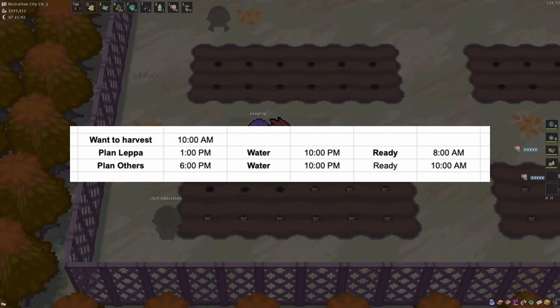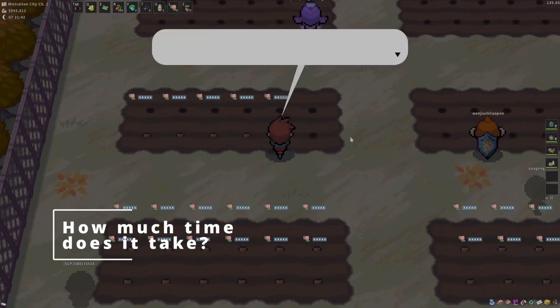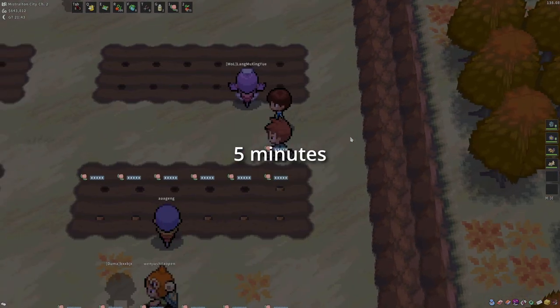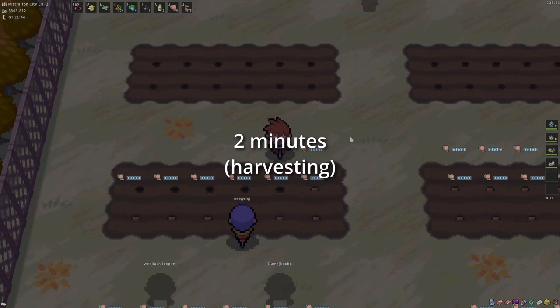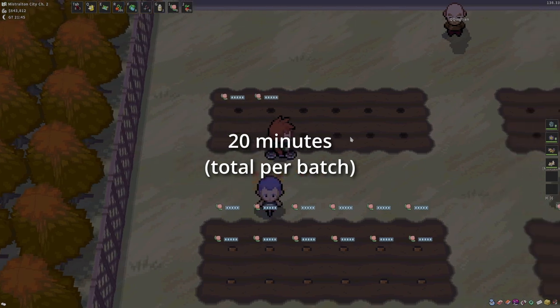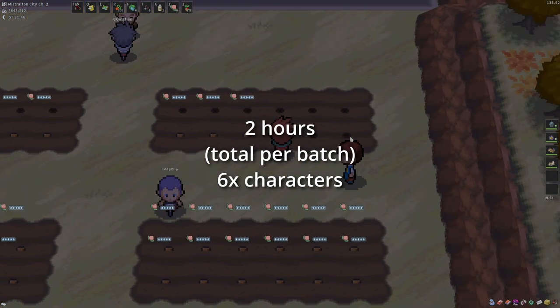Then I proceed to log in to harvest them at 9 am. How much time does it take? On average, the time it takes in total for every batch of Lepas is around 5 minutes: around 2 minutes to plant and water them, 1 minute to water them at night, and 2 minutes to harvest them. This gives me a total of 20 minutes per batch per character, for a total of 2 hours per batch across all my 6 characters.